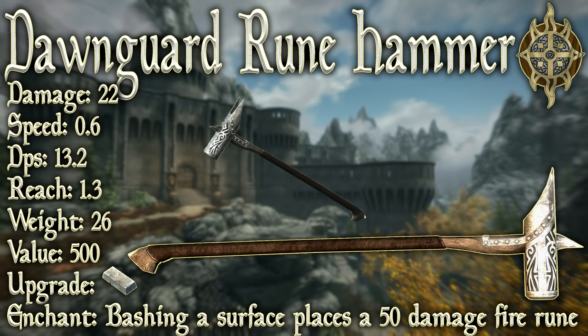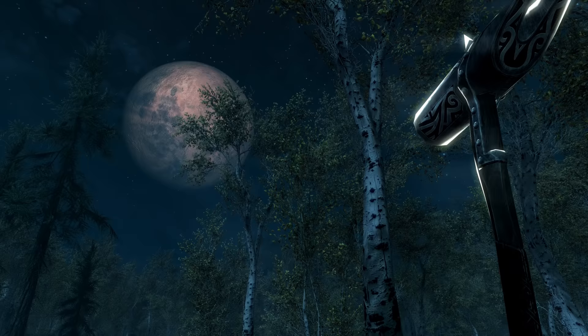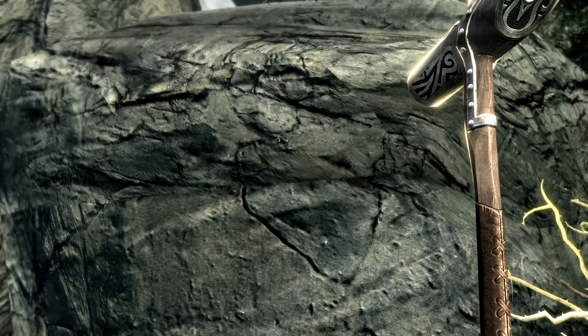So now that we finally have it, let's check it out — the Dawnguard Rune Hammer. It has a base damage of 22, which is the same base damage as a Dwarven War Hammer. It has a swing speed of 0.6 swings per second, leaving us with a base DPS of 13.2. It has a reach of 1.3, its weight is 26, and its value is 500. It can be upgraded with a steel ingot and only requires the steel smithing perk to be upgraded. The enchantment: bashing a surface places a 50 damage fire rune. Let's take a second to appreciate the cool holy glowing effect of this Dawnguard Rune Hammer.